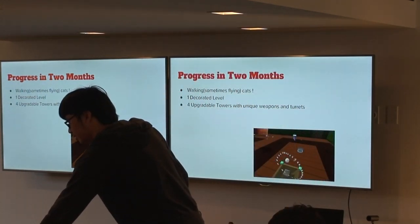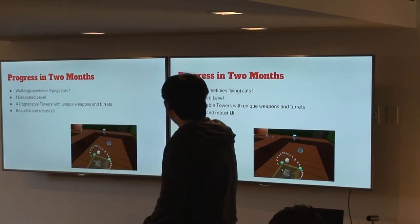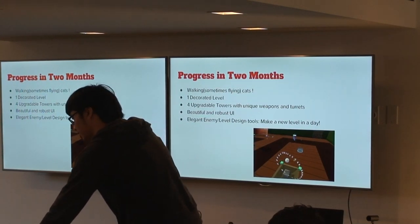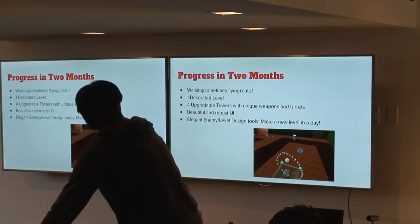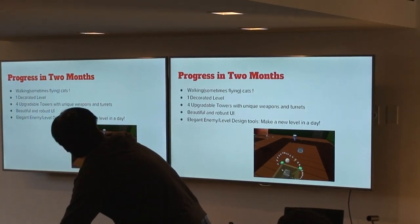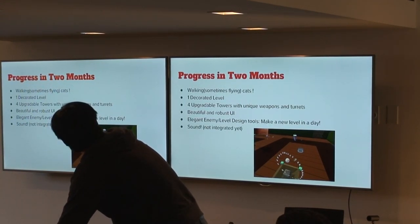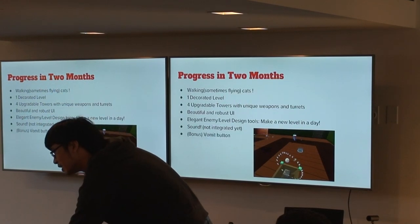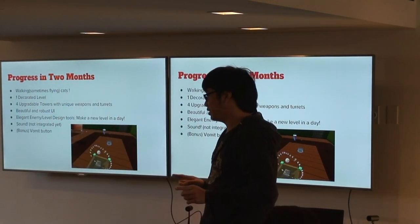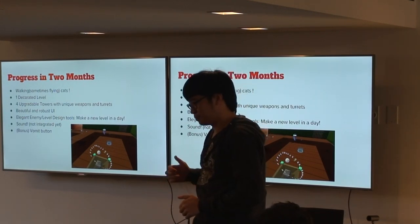We got six weapons and unique turrets. We also have beautiful and robust UI. We got our enemy system set up so we can make a brand new level in a day. And sand — although not integrated, but we have it. And as a bonus, a vomit button. This button is for when someone playtests our game and they don't like it.